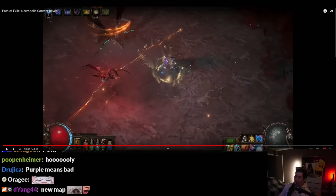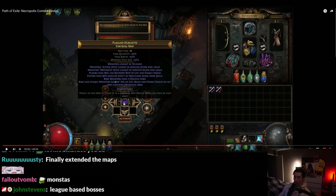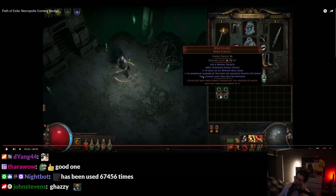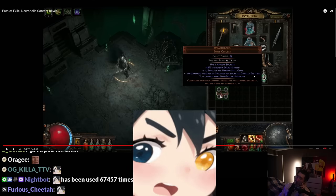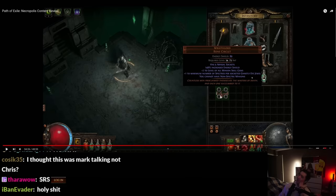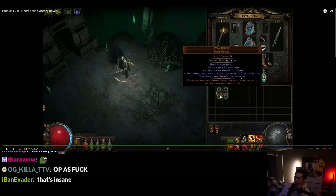Purple maps give you uber monsters — super Hillock, wait — Lisha and Bidat at the same time? They took some of the Valdo's mods, kind of. Valdo's mods but on rare maps. Plus one to max specters per — wait, that might be OP. Oh, you cannot have non-specter minions, but that's fine.